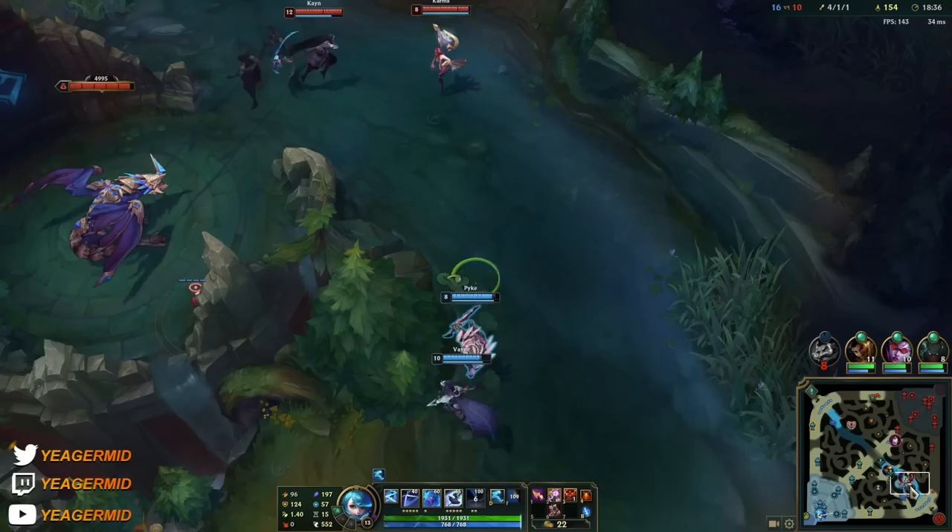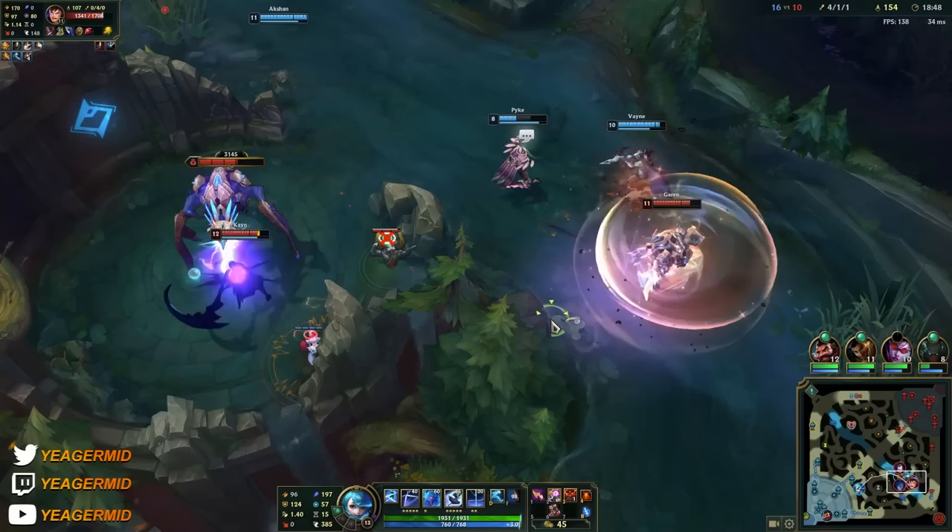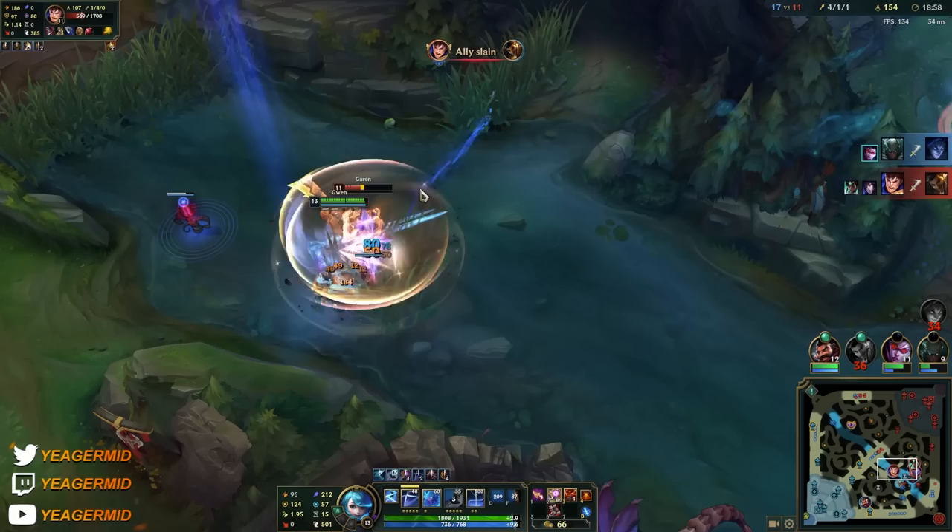I still don't like to group. I want to spend as much time as possible in the side lanes because that's where she's strongest. But sometimes you can group up, especially when an objective is coming up like dragon. How you play her in team fights is you want to isolate one target, put down your W so the AD carry and others cannot hit you, and then kill the target before your W expires.